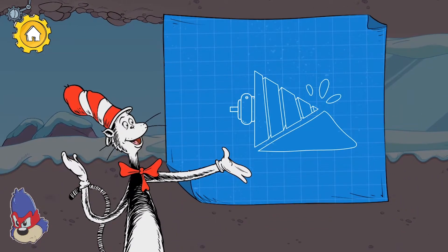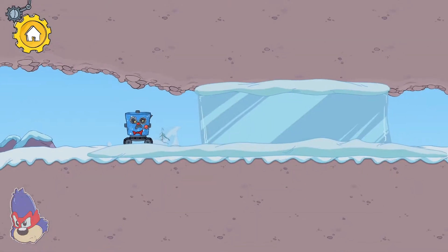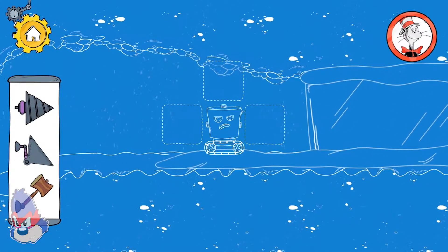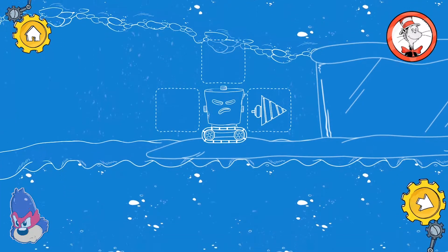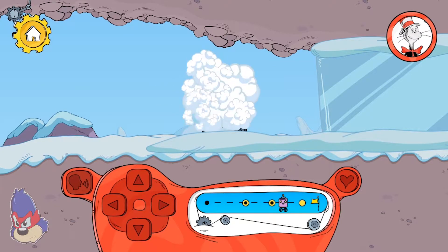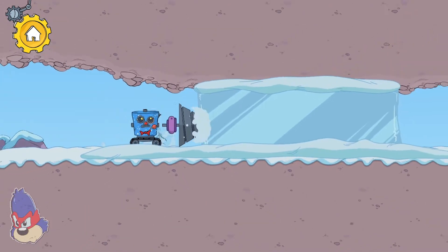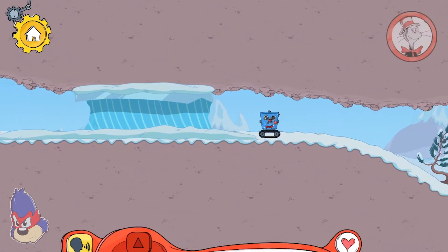A drill can make holes in hard things like walls and ice. Looks like another problem — your robot needs some help with this. Wow! The drill cut a deep hole in the ice and allowed us to cut a tunnel through it.